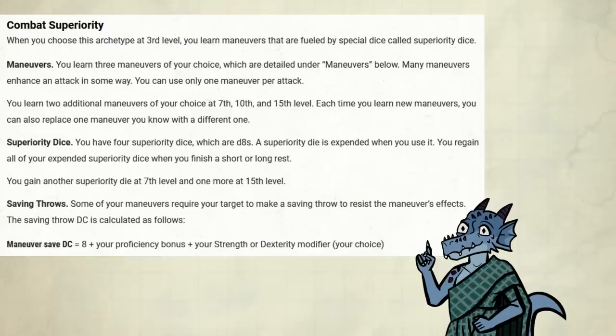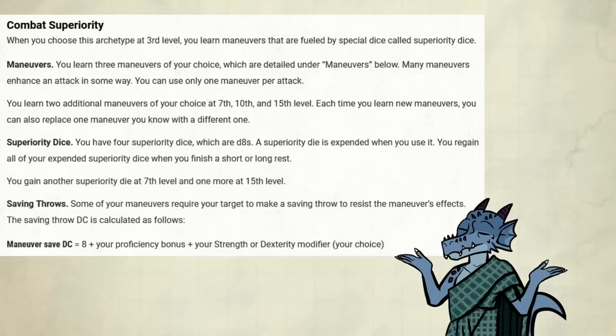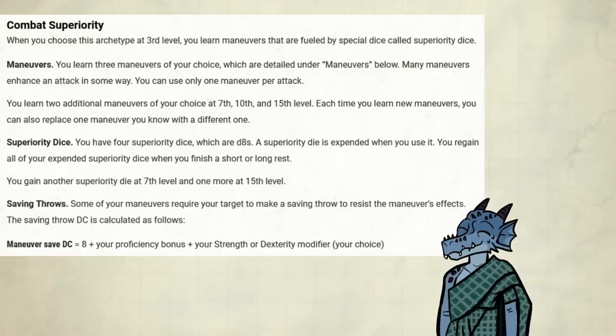Next up is Combat Superiority — the feature that makes me like this subclass. It basically gives you choices to make for your character besides feats as a martial. It's a bit too much to go over everything here, so I'll try my best to explain how this feature works, how it changes over time, and what I believe are the best options. It's like picking spells — that's really exciting. You get to pick maneuvers out of a list, which can be used by expending superiority dice. Every maneuver makes you roll a superiority die, which starts off as a d8, and makes you do something with that number. Every time you get to learn new maneuvers, you get to swap one you have as well.